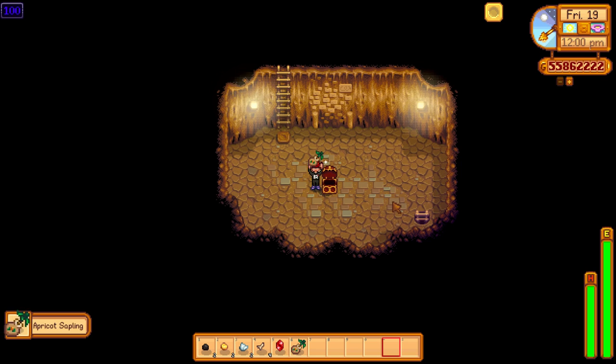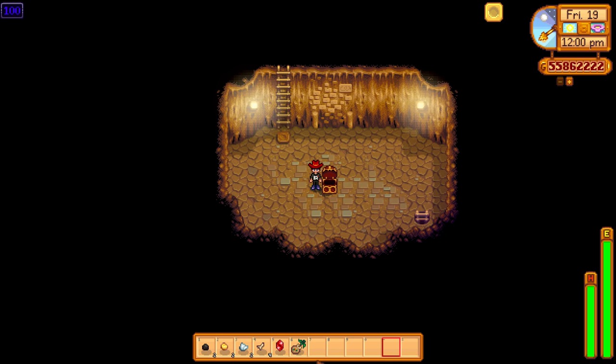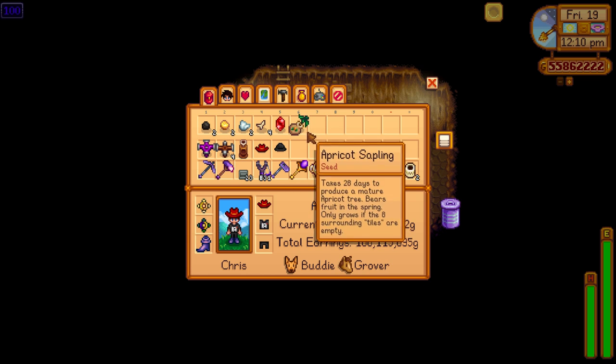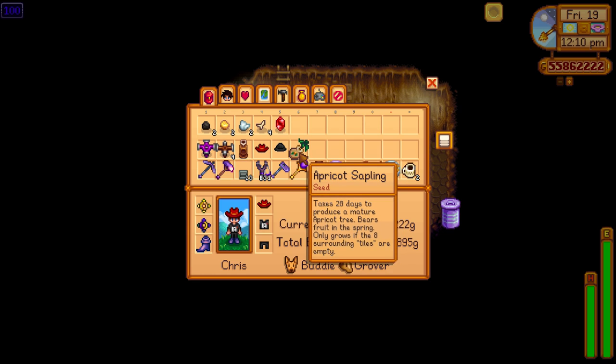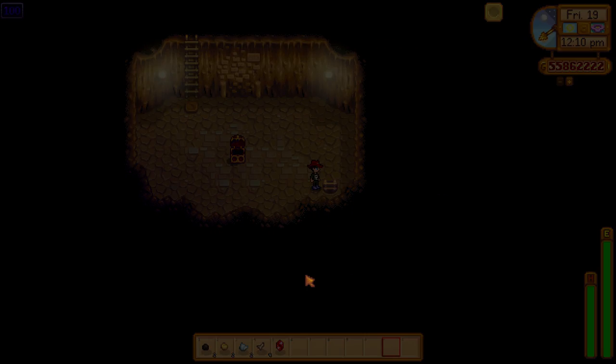So let's see what we've got here — an apricot sapling. Now these are actually quite rare; I believe it's like a one in two or three hundred chance to find a fruit tree, and it's even rarer to find seeds. That's actually quite good — saves you a bit of money. The value of all this stuff is very good and it's nice to show off some of these things to give you an idea of what you can find down here.